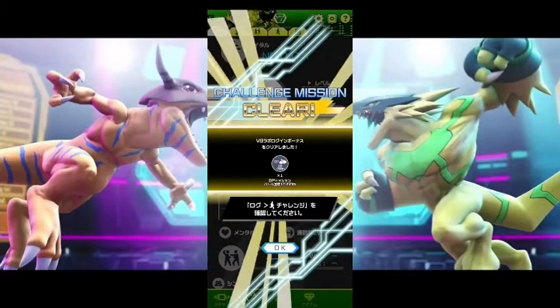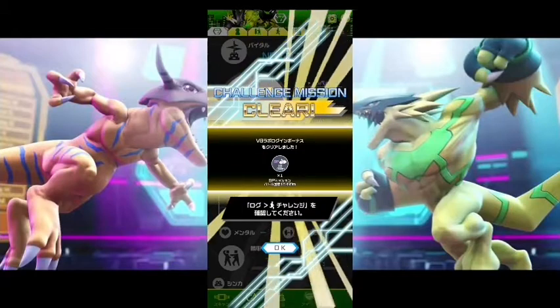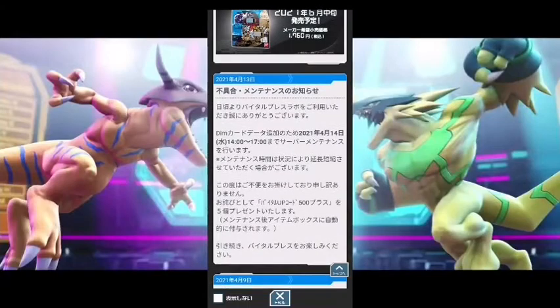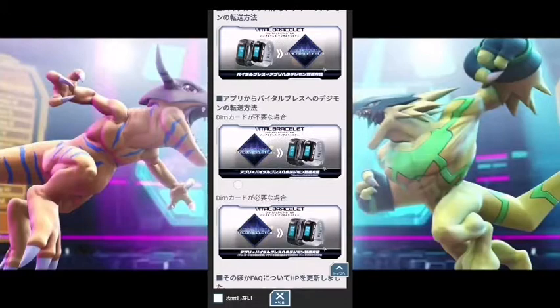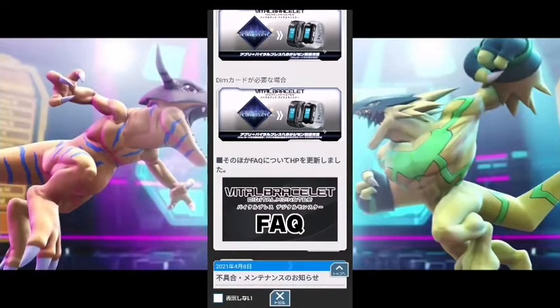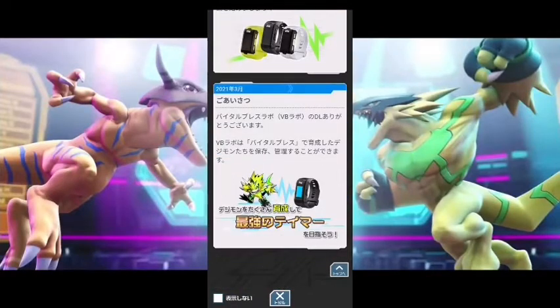The first thing you're going to see is your daily rewards — usually it's a mission you can put into the Vital Bracelet app to help you get points for your tamer level and trophies. This here is just advertisements showing off new themes and what themes are already available, and these are videos showing you how to use the app, but it's not really that useful.